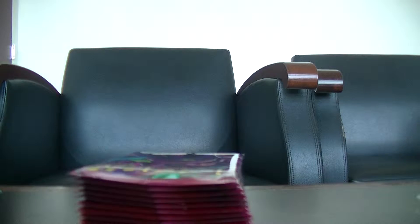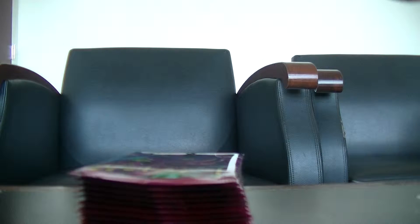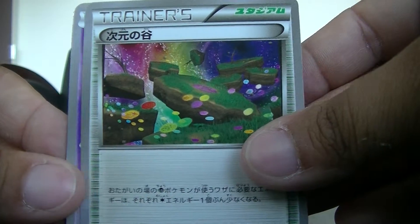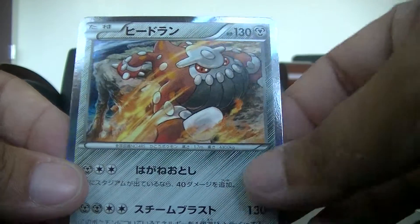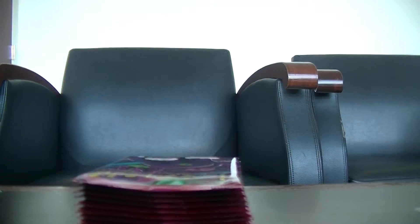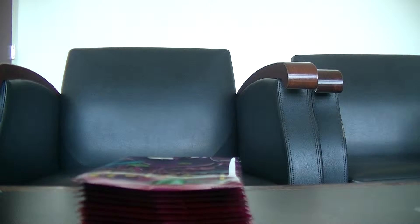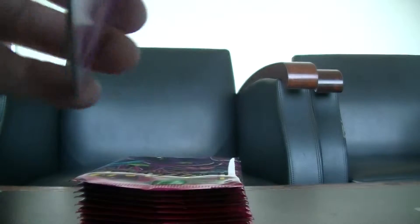I'm hoping to get all of the full arts. I might have to trade that one for a full art that I need, so I can get all the full arts for the set. I'm not an Ultra Rare collector — at least not in Japanese. This is the Dimensional Valley, Golpen, Swirlix, a Pumpkaboo, and Hitmonchan. Still tight, which is nice. I'm going to do a recap after I open up all the packs in this box and then go from there.